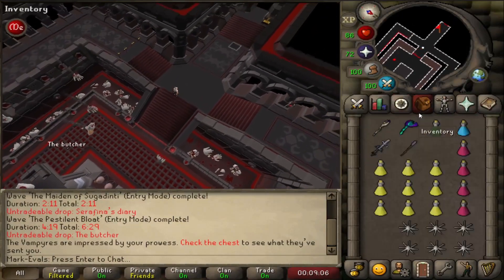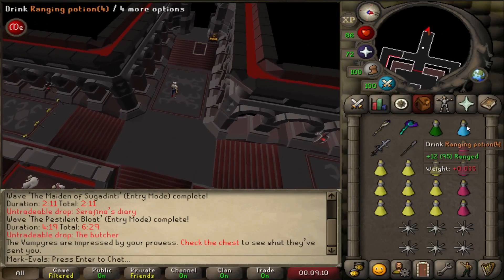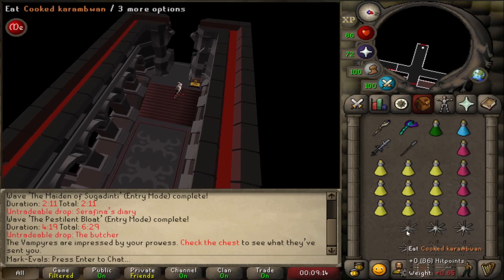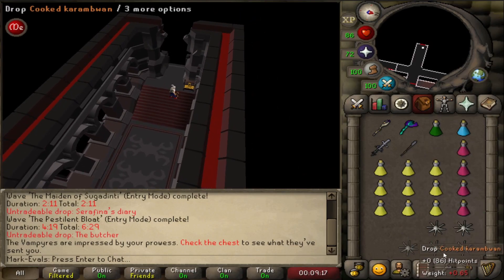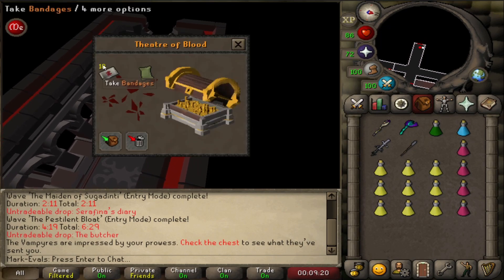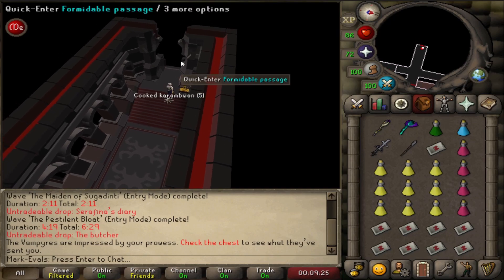After the second and fourth boss, you get access to a supply chest with bandages. These are great because they heal you, restore your prayer, restore your running energy, give you a stamina effect, and act like a super combat that also covers ranged and magic. You want to stock up on these. If you have leftover bandages, eat one and pick up another for the next room.